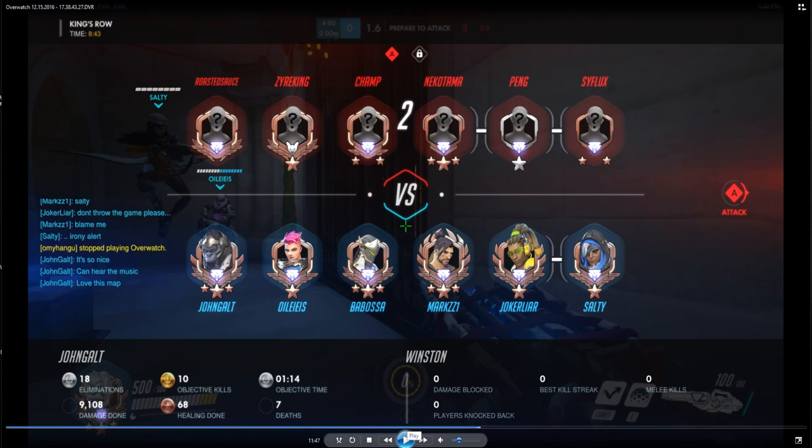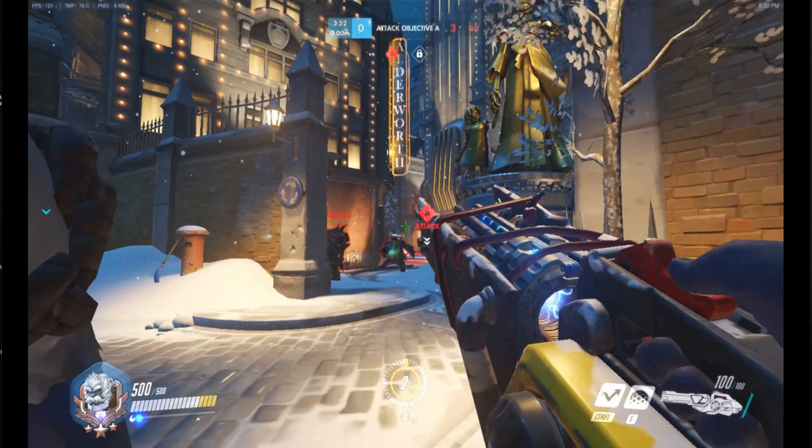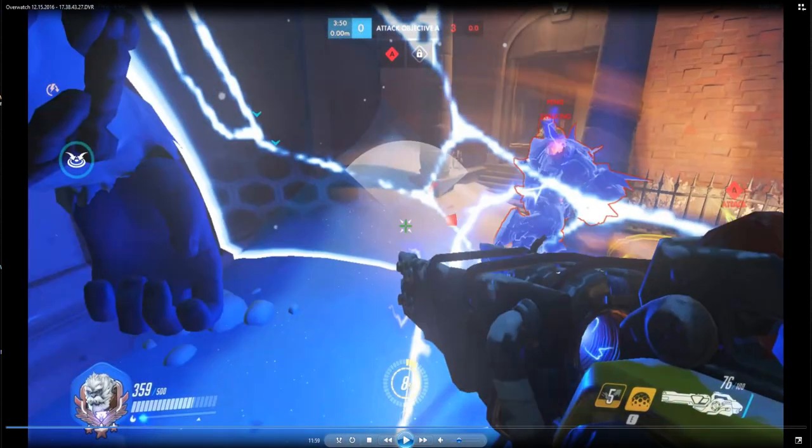Let me show you what I did on the first point attack for King's Row. Here I am at the doorway. This was actually a mistake on my part because if the Roadhog was good, I would have got hooked. I'm going to show you the jump I did and tell you it was a mistake — many Winstons do stuff like this. They just jump in straight away willingly, without thinking of where to jump. Right here I jump and I actually landed a bubble, so Roadhog couldn't hook me.